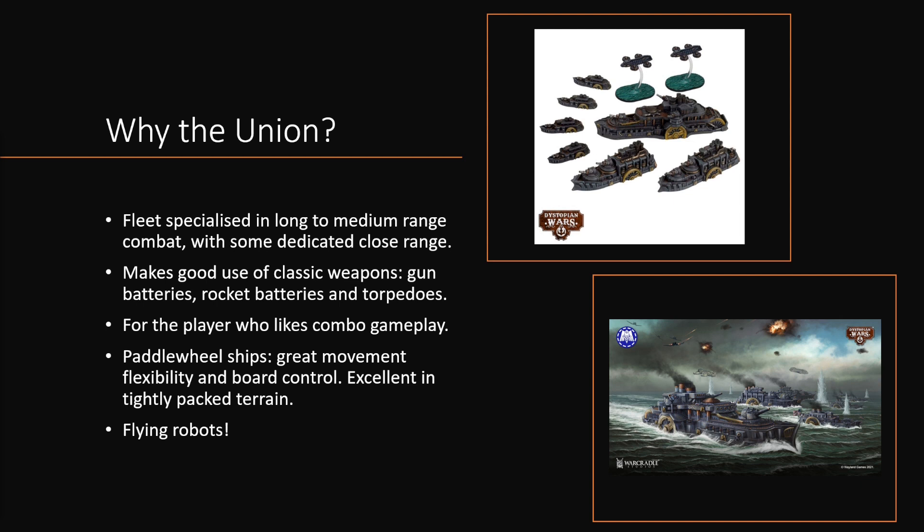It's also a fleet that is great for people who like combo gameplay. Many of these units in the Union list provide area buffs to boost the rest of your ships, and if you're the kind of player who likes to find nifty little combos to make the most out of your ships, this is definitely a faction for you. Also, these ships come equipped with paddle wheels. This is normally something found only on river boats, but in the dystopian age they discovered new materials that allowed this tech to be upscaled to naval warfare on the open seas, giving the Union incredibly great movement, great flexibility, and good board control.